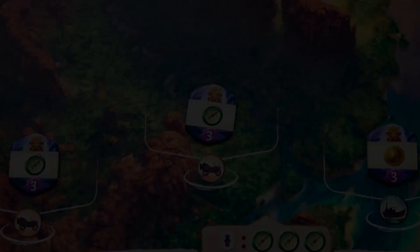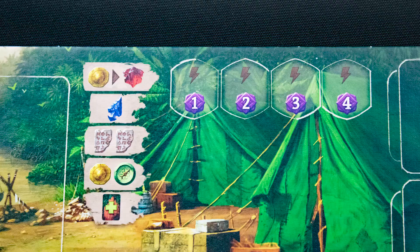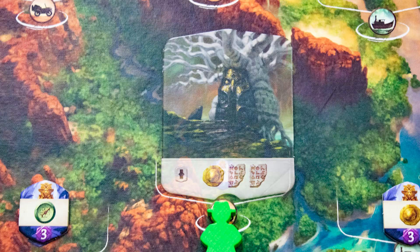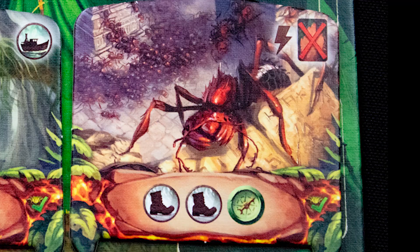Note that later plays of artifacts will cost a tablet. To discover a location you need to spend exploration tokens as well as its marked cost. Claim the relic and place it on your board — relics will give you the rewards shown on them. Place a location and claim the award shown, then cover it with a guardian.